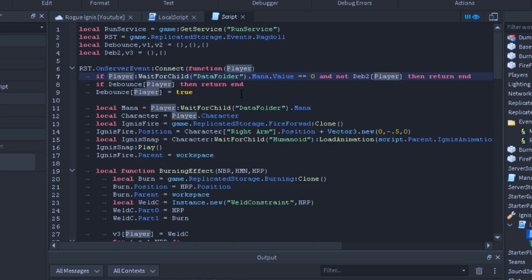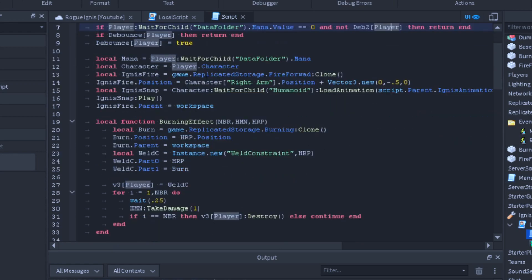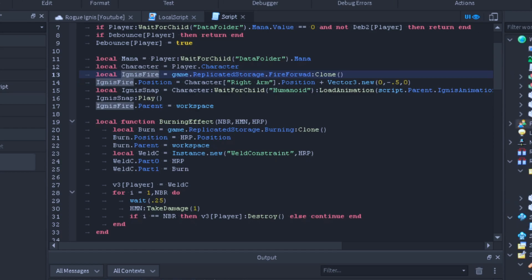Now we're just starting our debounce. We're going to look at our mana from the other video and get our character. Now we're going to get our Ignis fire — this Ignis fire is going to be inside of ReplicatedStorage. Remember, we're going to move this to ReplicatedStorage, just a heads up. And now we're going to clone it. When we're cloning it we're going to be saving it to a table — that's why we have so many tables.